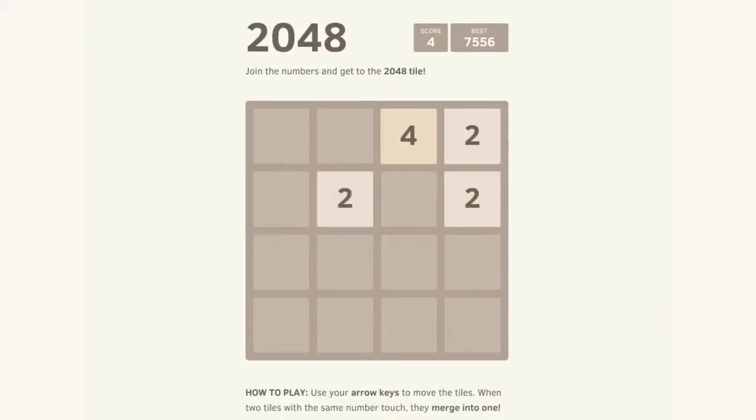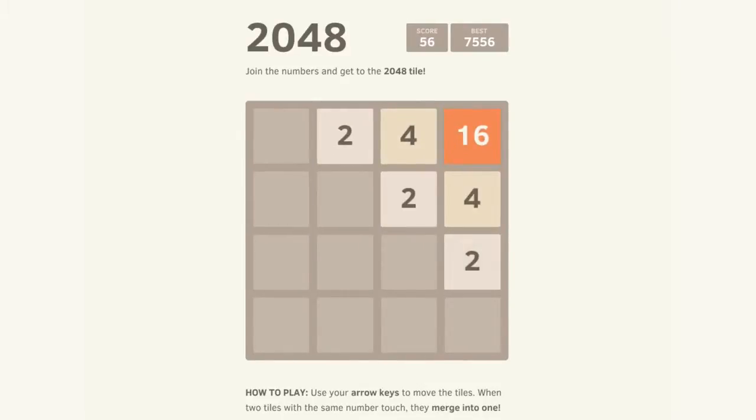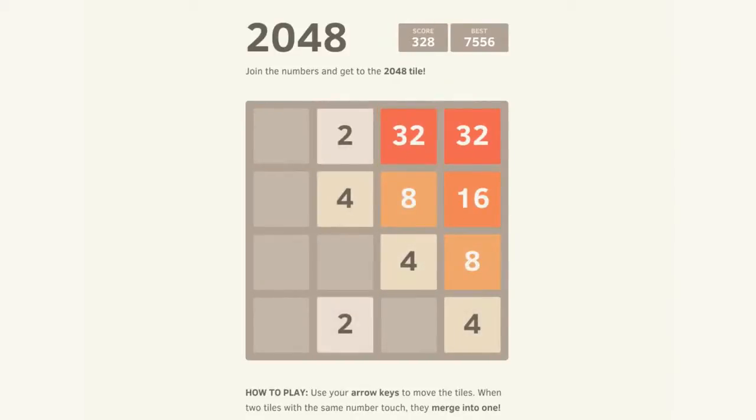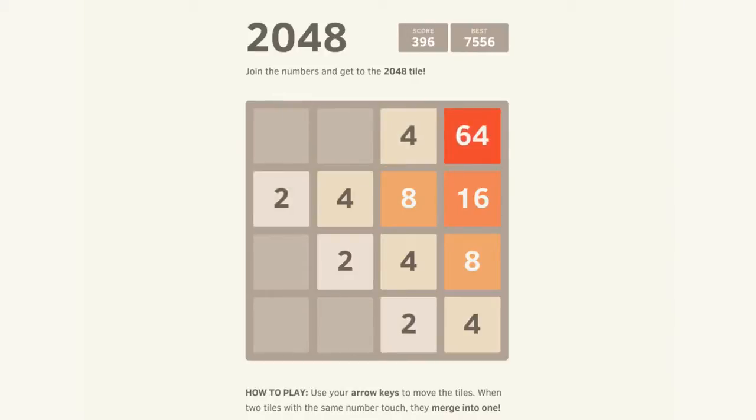A few days ago someone made a game called 2048. In it you use your arrow keys to move these tiles. When you press the up arrow key all the tiles will move up. When two tiles with the same number touch each other they will merge into one bigger number.